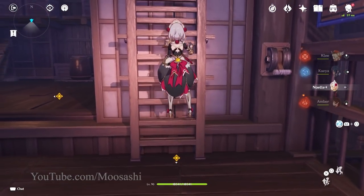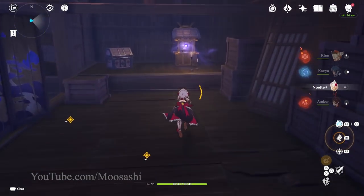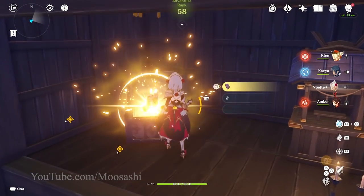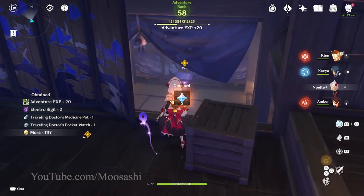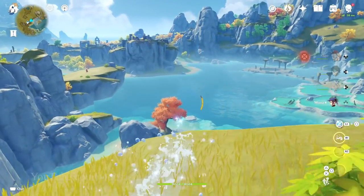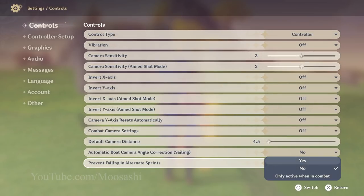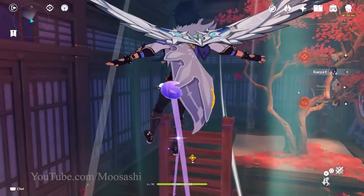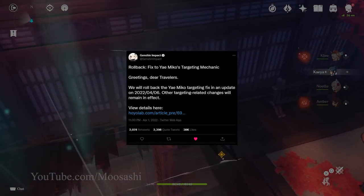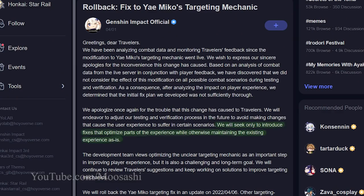Starting with a quick pretext. A lot of games, when they update something, remove the old. For everything in today's video that constitutes a new feature or update to a mechanic, we assume they would be optional. As a quick example, say they updated alternate sprints so they are no longer stopped by cliffs — the player would be able to opt out with a toggle in the settings menu. Everybody wins! More options for the player is good game design. And with Hoyoverse's recent statement on the Yoimiya targeting rollback, they seem to agree that maintaining the existing experience is just as important as bringing new ones.